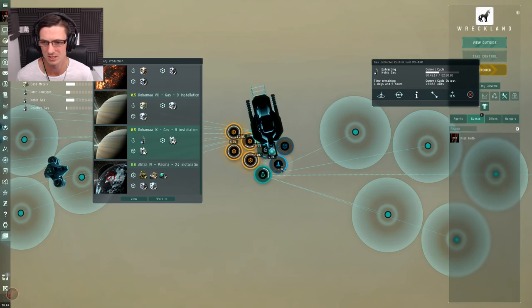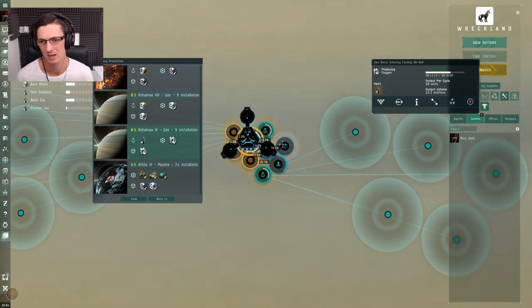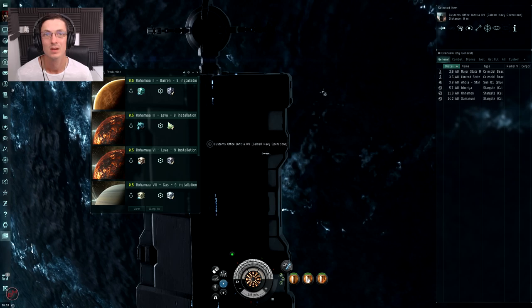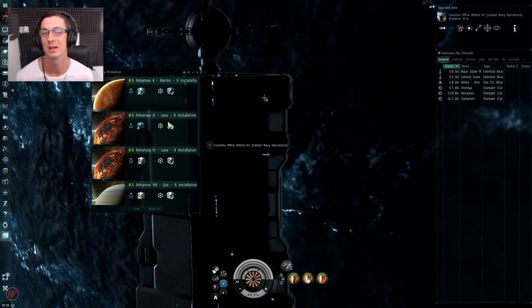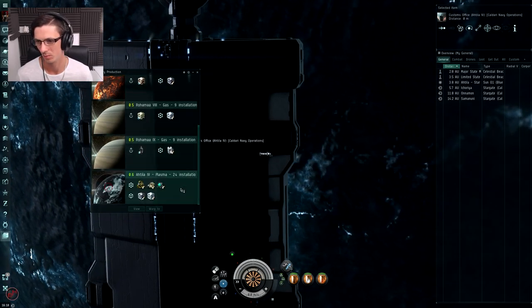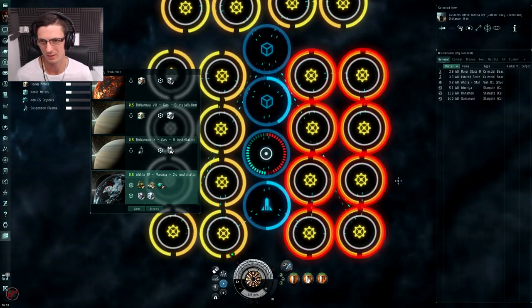This planet has noble gas in one extractor and noble gas in the other, making oxygen, and then I can simply offload them. My sixth and final planet is my factory planet, as I like to call it. We're currently way above it next to the customs office, ready to start dumping lots of commodities into it. But before we do, let's have a quick look at what's going on down there.